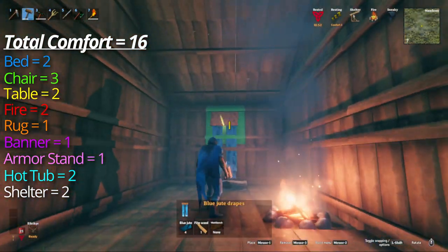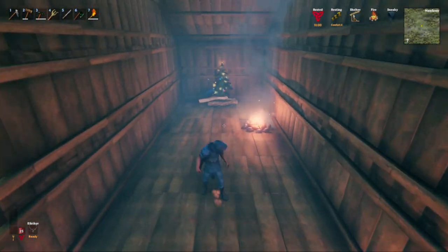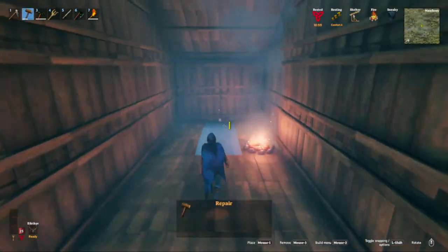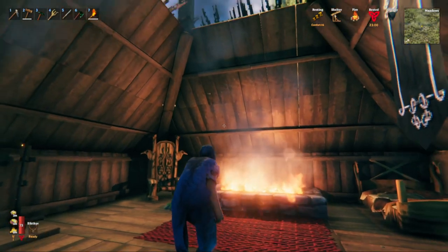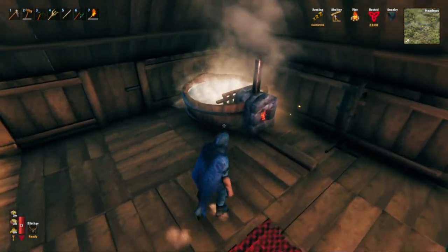If you have no aversions to developer mode and using commands, you can gain access to the maypole and the yule tree, which will both add one additional point, allowing you to get up to 18 total comfort. It's important to note that maypoles can be found out in the wild very rarely in the meadows biome, and they will provide one comfort in a 10-meter radius around them just as if you built it. So keep an eye out for these if you're trying to maximize comfort in your playthrough.